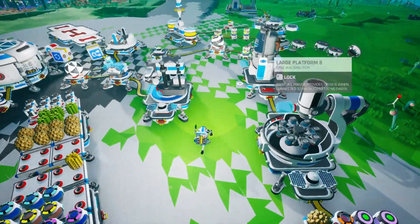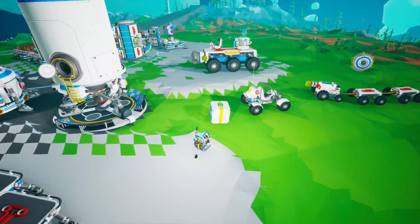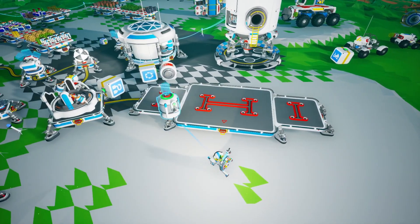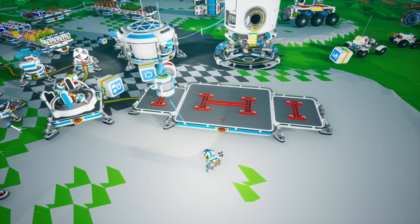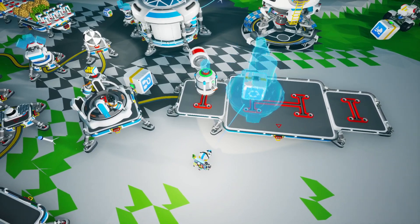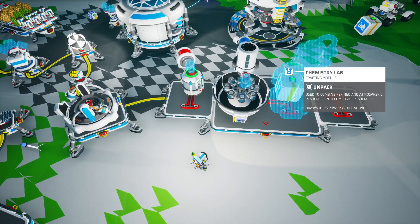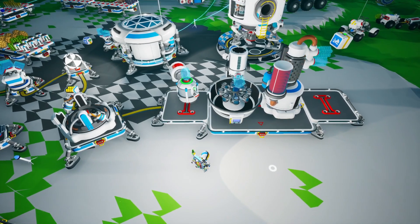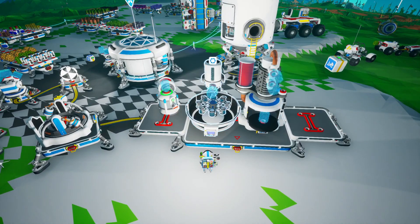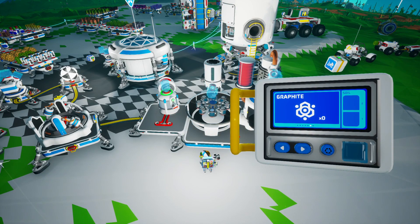Now if we come over here and pop our soil canister on, this is going to be the start of our automation chain. Let's grab this and bring it over here. We want the soil centrifuge and the chemistry lab. If we turn this to output and provide it with a single canister, it will start filling up with soil. Then we want this to be producing ammonium forever.